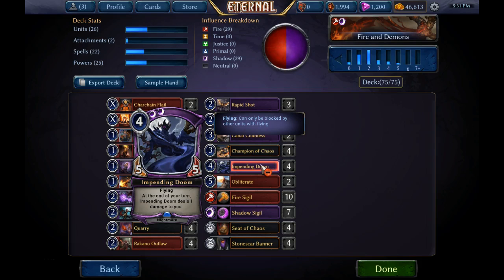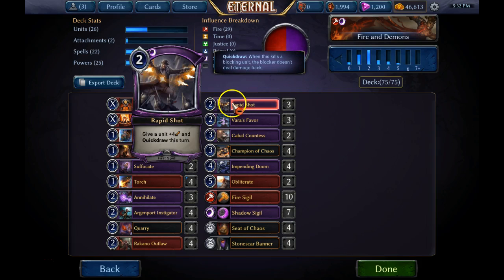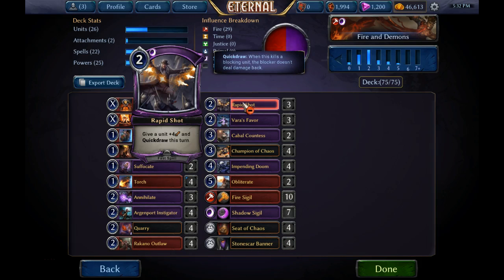Impending Doom is a four-power 5/5 flyer - it's evasive, it's large, and highly efficient for its mana cost. These are the kind of units I focus on, and this is why the deck has a little more late game staying power. The deck also runs a number of tempo-focused cards that double as answers and threats, giving it that flexibility. Playing a Rapid Shot with two mana allows you to trade into a Sandstone Titan with your Rebrando Outlaw, killing the Sandstone Titan effectively for two power.